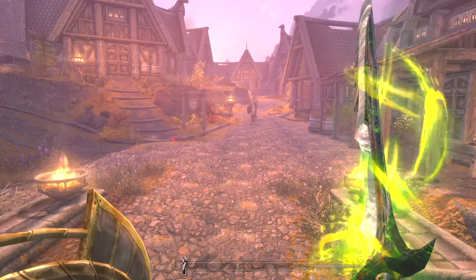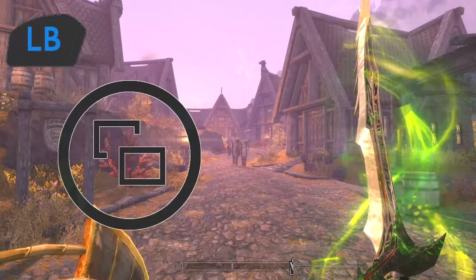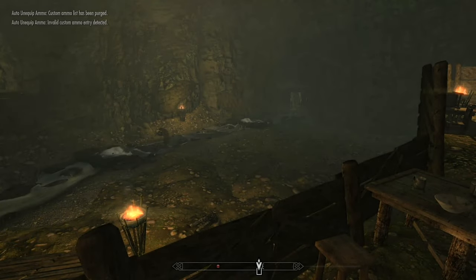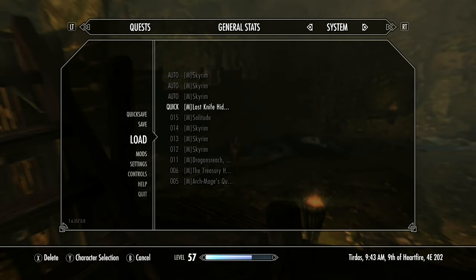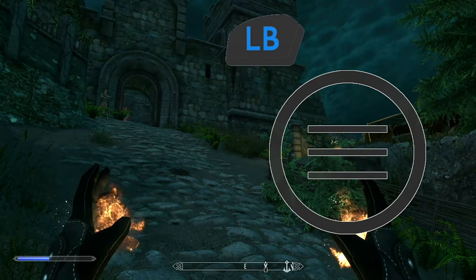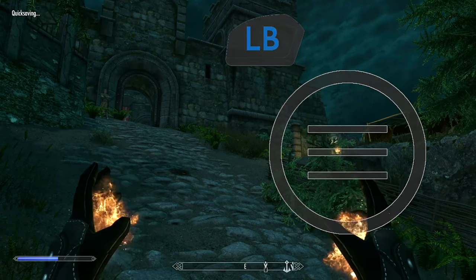You can also load and save. If you press LB and then the View button (formerly the Select button on the old Xbox controller), it's going to load your last quick save. It doesn't appear to be a way to actually change what it loads, so just FYI — if you press that button you're going to be taken to your last quick save. And you can also quick save by pressing LB and then the hamburger button or the Start button.